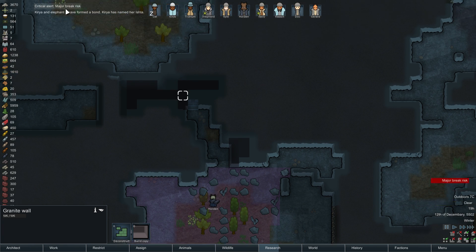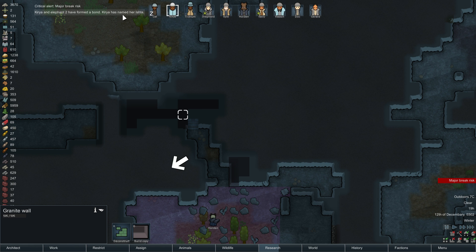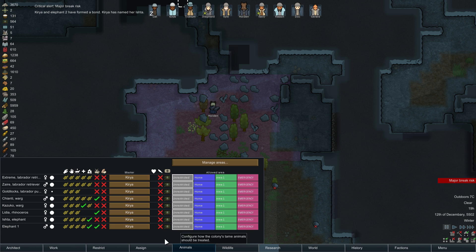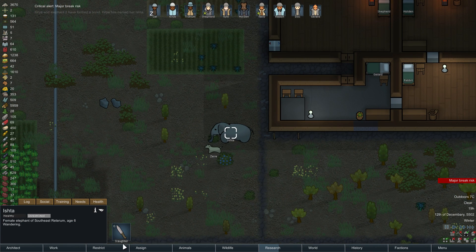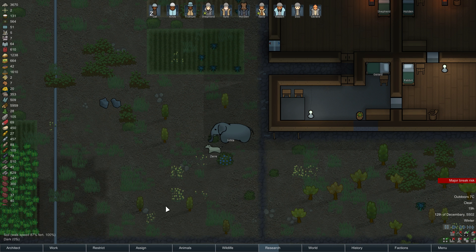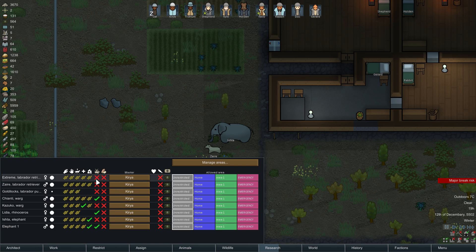Kyria and Elephant 2 have formed a bond. Kyria is named Ishtar. Well, welcome Ishtar. Elephant 2 — this is you, okay, the female one. Just making sure.